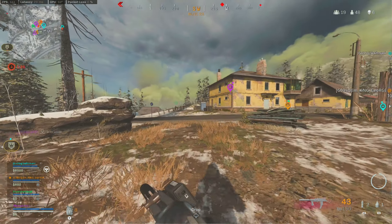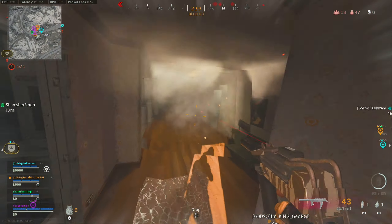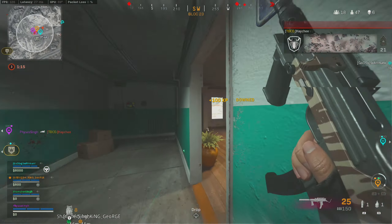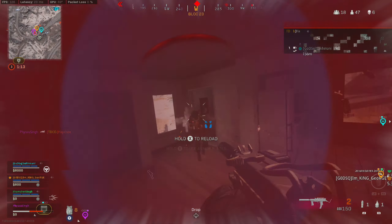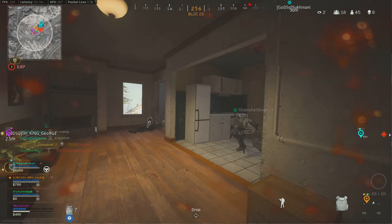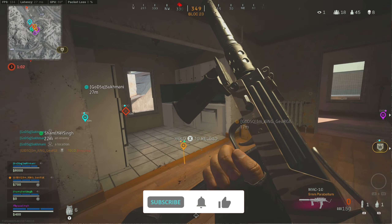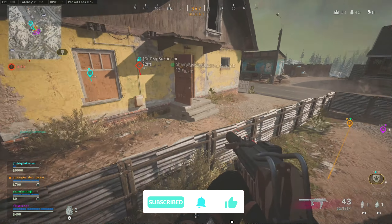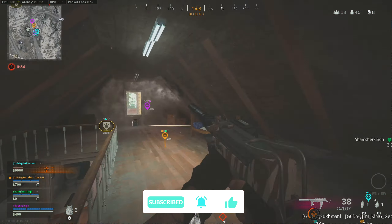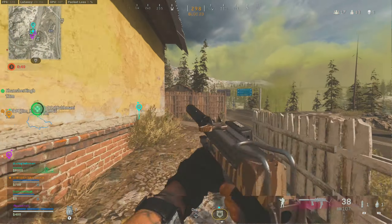Hopefully Treyarch or Raven fix what it states in-game for each attachment, because going through them one by one is very tedious to figure out the exact specifications. I just wanted to share this for those who didn't know — it means you should be testing each of your guns individually inside Plunder, for example, and making sure you're getting the attachments correct, because what they state in-game is not actually what they do. If you enjoyed this and learned something new, leave us a like and subscribe as we're trying to reach 10,000 subscribers. Thank you very much for watching.